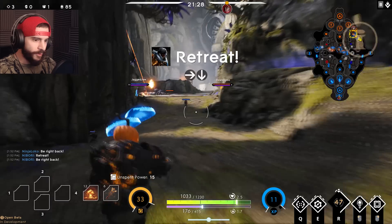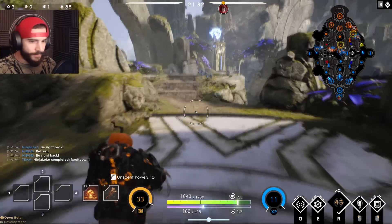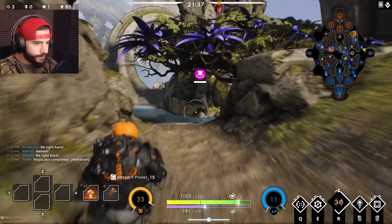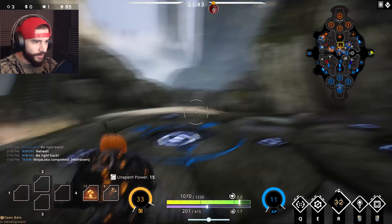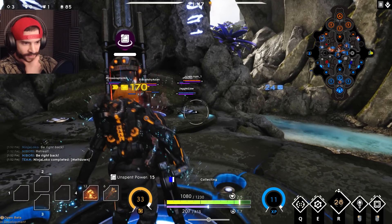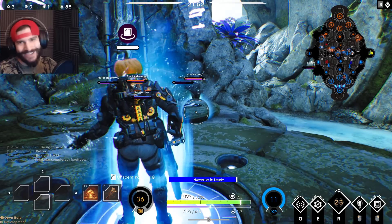Retreat - the minions got that. I'm gonna get this harvester and it should level me up for my next CXP. We're going to be a freaking monster coming up here! Let's go back - we got it, perfect, awesome. 18 points, damn! Pumpkin tits are coming in baby, coming in hot!